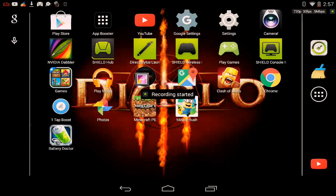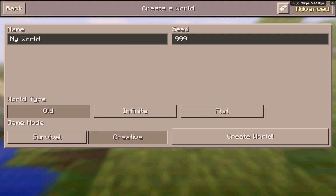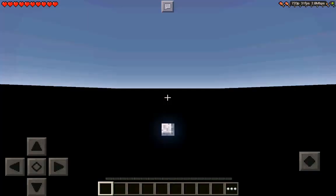This episode of Minecraft, I'm going to be showcasing the seed with you today. I've already started it — it'll need to be advanced. The seed is going to be 999, it's going to be old world type. You can do it in creative, but it's going to be survival. Create old, so we're going to start it.